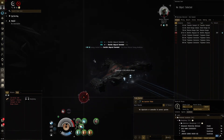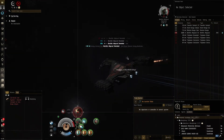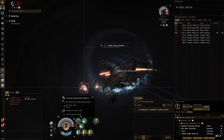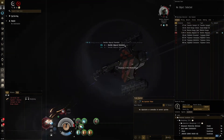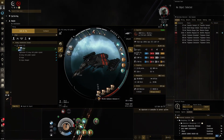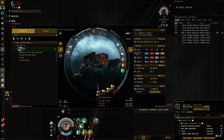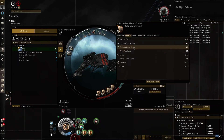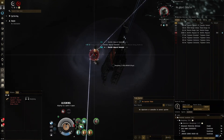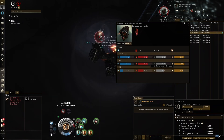We'll boost shields up to almost max and chill — 719 DPS. We've got a Missile Guidance Enhancer, a very nice module that improves our range and application. Let's see the exact stats — explosion radius and velocity. We improve application on two different points. This guy's shield resist — kinetic is the lowest, so that's good.